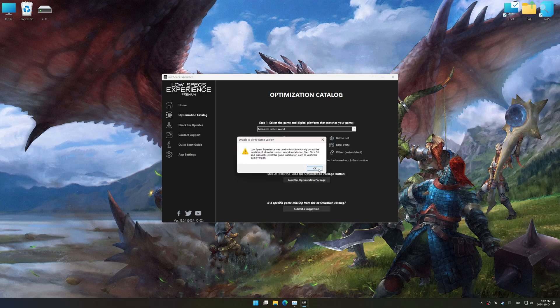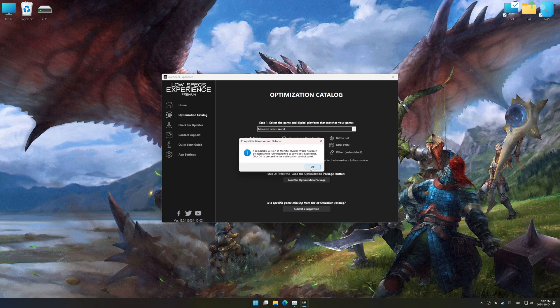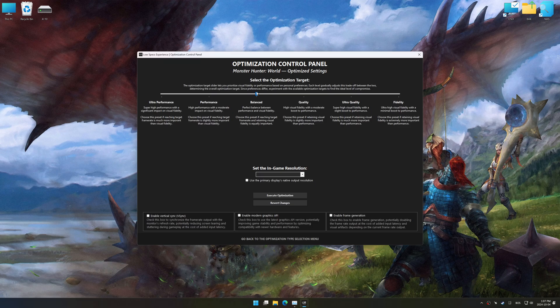Low Specs Experience should automatically detect the game version installed on your system. If it does not, you will be asked to manually select the game installation directory. Now press OK, and the optimization control panel will load. Once loaded, select the desired optimization presets and the in-game resolution. The optimization control panel offers many presets, so it is best to experiment by testing them and see what works best for you and your system.